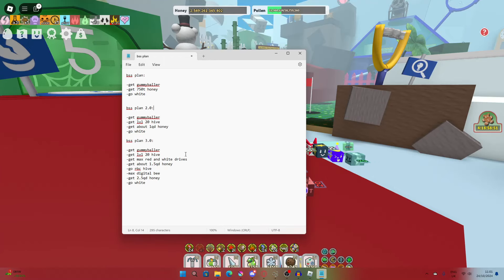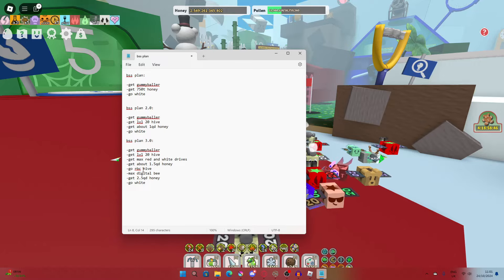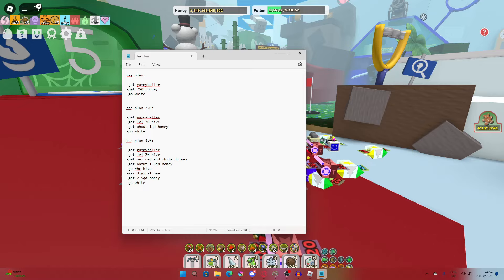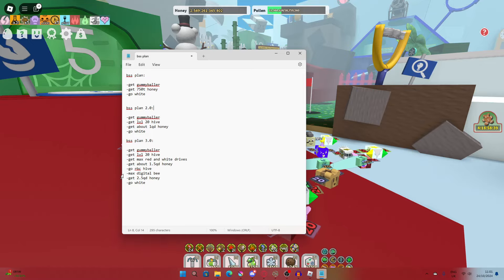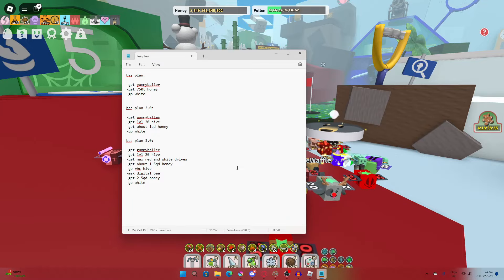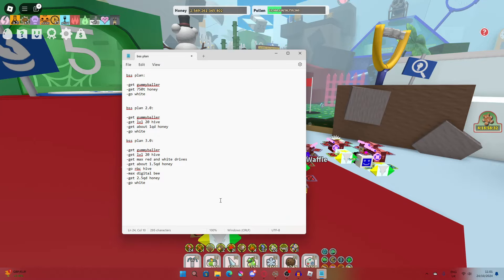Actually, I don't think I need 1.5 quadrillion because I already have a lot of the bees I need. Then I'll max digital bee with the blue and glitch drives — that's going to take a long time. Then I'll get 2.5 quadrillion honey — I don't know how I'll do that, we'll figure it out. And then, finally, go white.